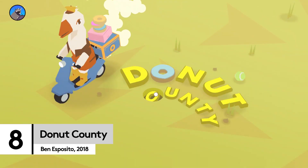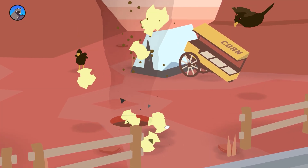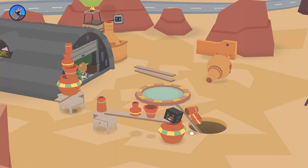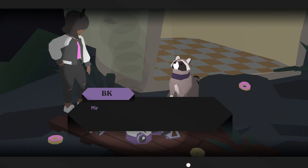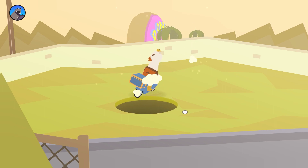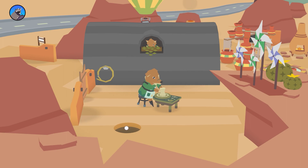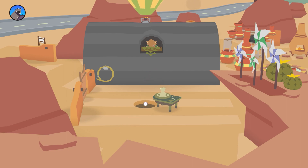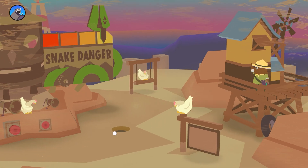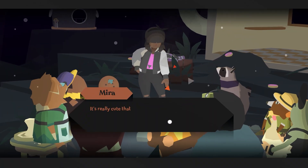Donut County is a deceptive one. It's cute in the same way you might find a honey badger cute — nice to look at from the safety of a Google image search, but you wouldn't want to get up close and personal for a cuddle. In Donut County, you sort of play as BK, an adorable little raccoon who is in control of an increasingly large hole that's swallowing everyone and everything in this unassuming little town. But primarily, you play as the hole — cute, yes, but also an absolute menace, who is now forced to confront everyone he has swallowed in his remote-controlled hole.